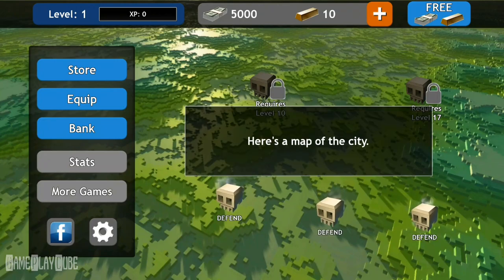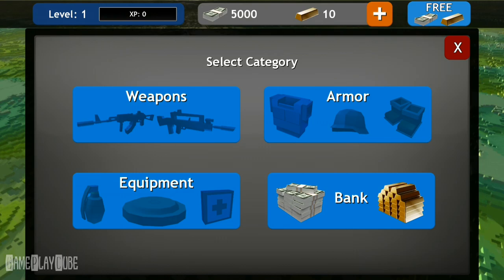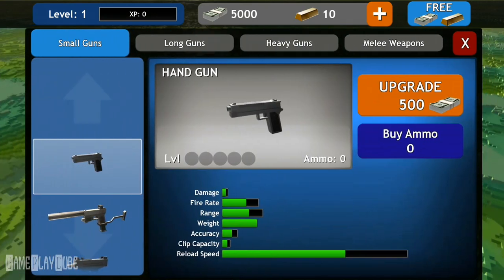Here's a map of the city. You can visit the store to buy yourself new weapons, armor, and equipment. You can also customize your equipment in the equipment menu.